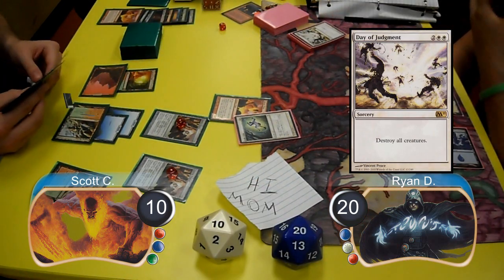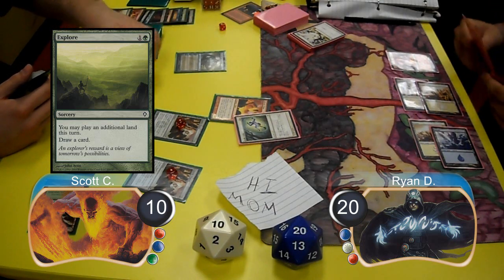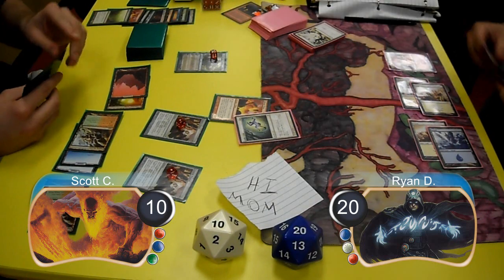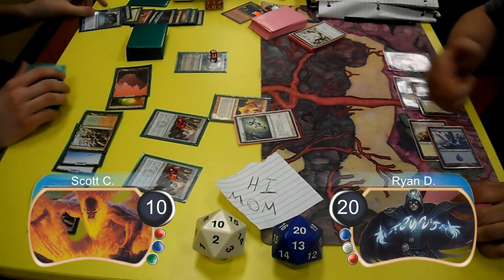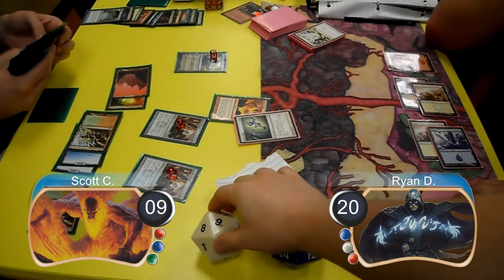For Scott's next turn, he started off by casting an Explorer, then resolved a Jace the Mind Sculptor and used it to look at the top card of Ryan's library, which he put on the bottom. He laid down a Misty Rainforest and cracked it to cast Preordain and search for an Island, taking him down to 9 life, leaving both cards on top from the Preordain.